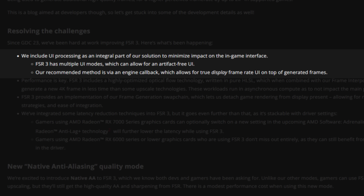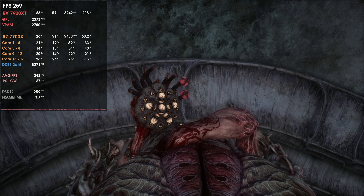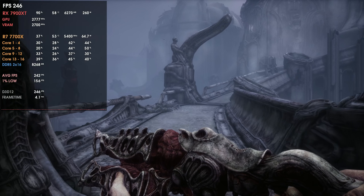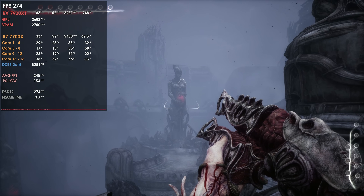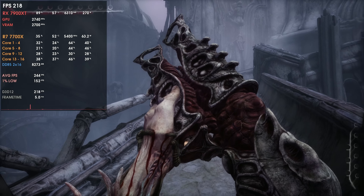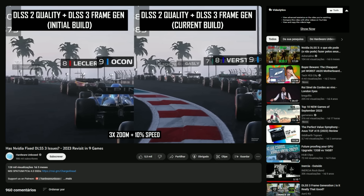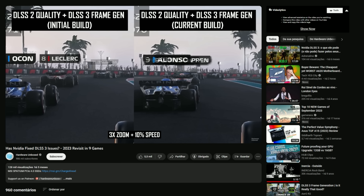FSR3 also has several user interface modes that allow an artifact-free interface. The recommended method is via engine callback, which according to AMD allows a true display frame rate interface on top of the generated frames. This means you can have the game's UI running at the real FPS you'd have without frame generation, while only the game render runs with it. This is very well thought out, because one of the Achilles heels of Nvidia's DLSS3 frame generation — at least in the beginning — was exactly that: the user interface had lots of movement artifacts like ghosting because the interpolation was also working with the UI.